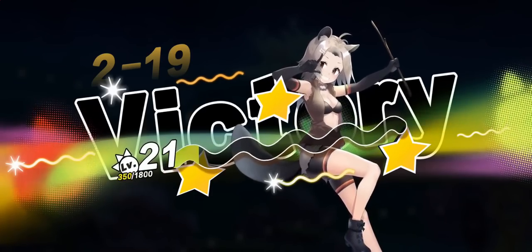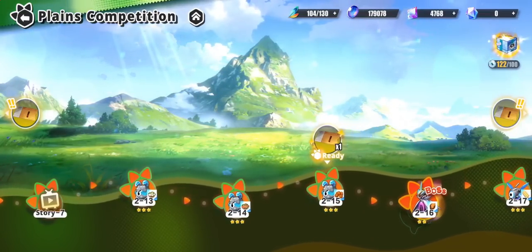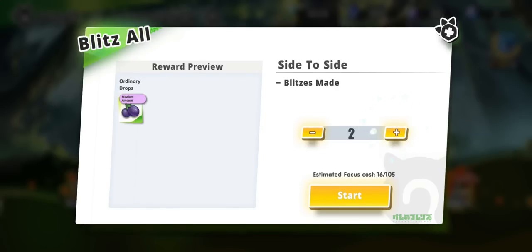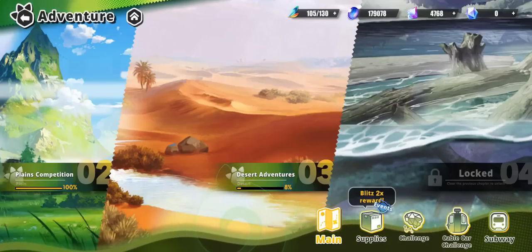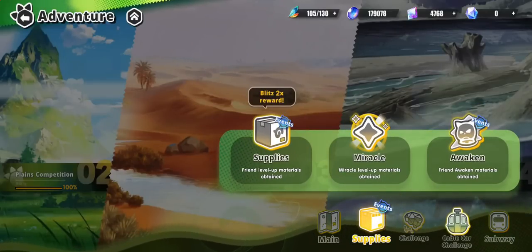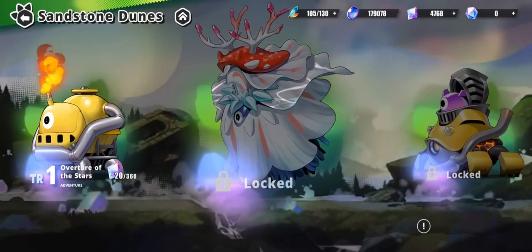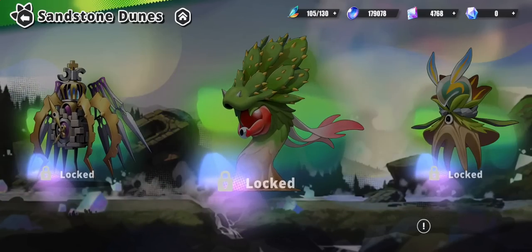Just like in most gacha games you go from stage to stage, three-starring each one - all you gotta do is beat the stage and not die. As far as quality of life, the game does have skip functionality without the requirement of skip tickets - the only requirement is three-starring each stage. As for auxiliary gameplay modes, you have quite a few: starting with supplies, which is everything you need to power up your character - improving the power of your ultimate, awakening, and EXP. Everything there is your daily resource grind. Beyond that you have challenge modes - the Sandstone Dunes is all about challenging boss encounters with quite the variety of bosses and fun animations.